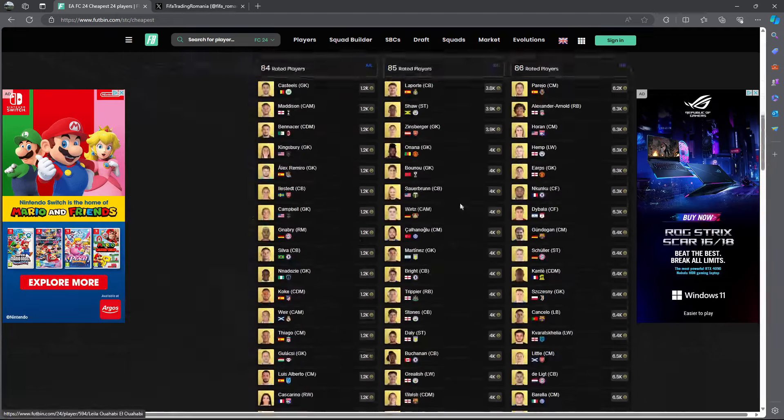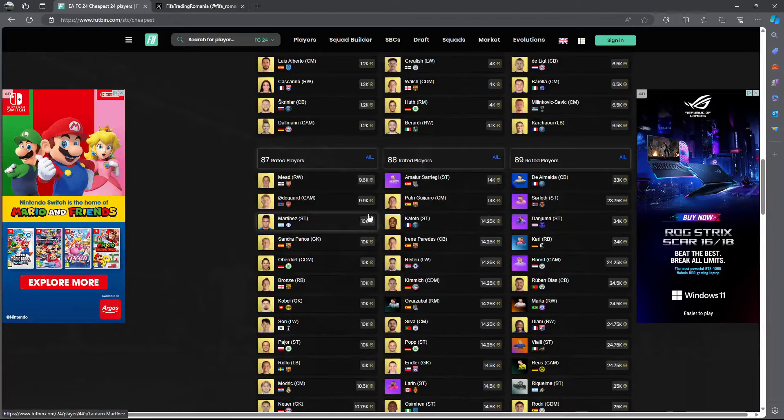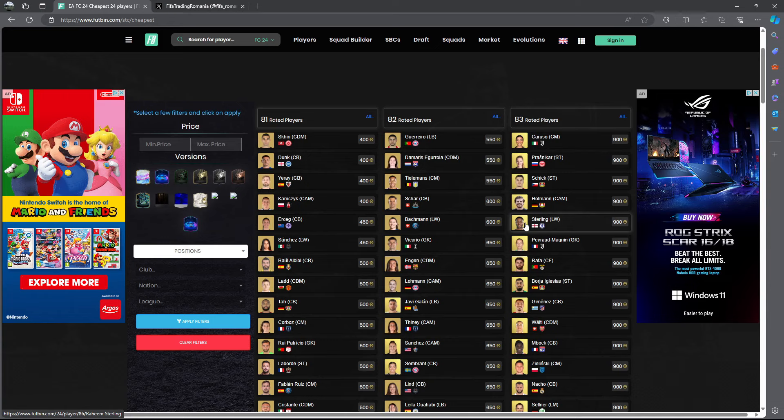To wrap up the investment section: whether you're on a low, medium, or high budget — 84s at 1.2k, 85s at 3.5k, 86s under 6k, 87s under 10,000 coins, and 88s under 14k if possible. I got told — and I have no idea if it's correct — that the casino SBC on Sunday may contain Future Stars icons like Zidane, Zico, Ronaldinho, and Maldini available to pack in a player pick.